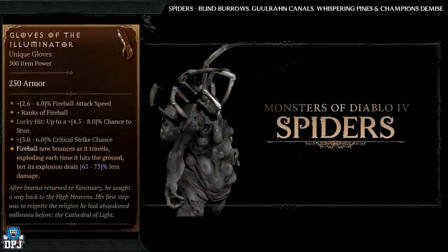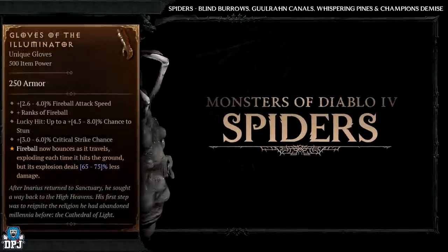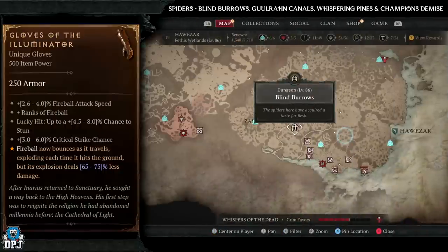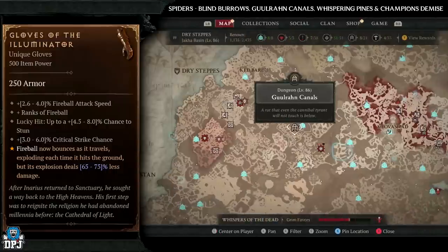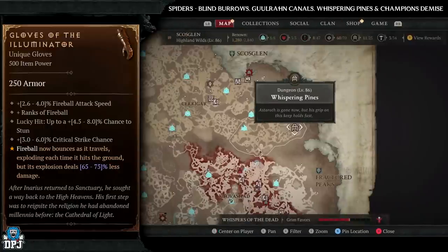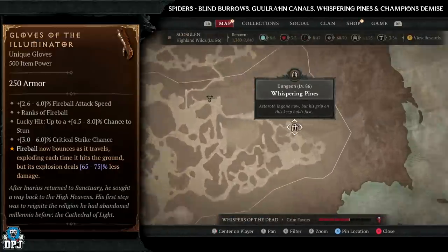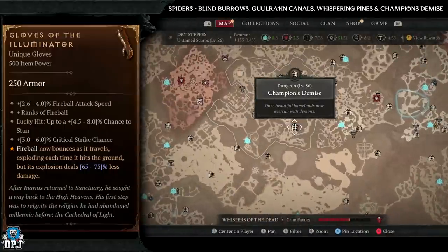Next up we have the Gloves of the Illuminator, which has increased drop chances from spider enemies. Spider dungeons: Blind Burrows, Gurun Canals, Whispering Pines, and Champion's Demise. All great dungeons with plenty of spiders. Pick one, nightmare dungeon it, hopefully get that magic find modifier on it, and good luck.